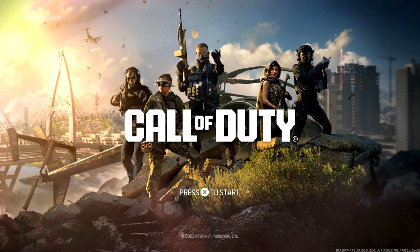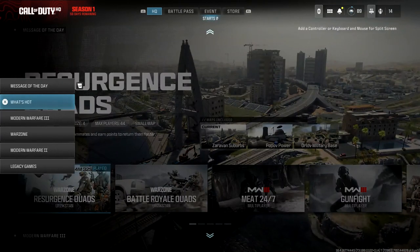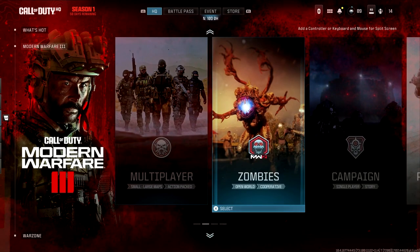So just simply back out right back to this main menu right here, then press X to start. Once it's loaded in, you're going to be on this screen right here — it's going to say HQ at the top. That's when you know you're back at the beginning. So simply press L2, go down to Modern Warfare 3, then go across to Zombies, and that's exactly where you can find it.